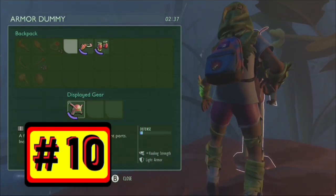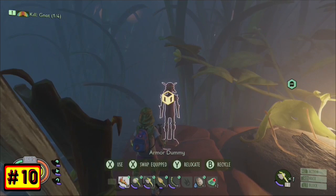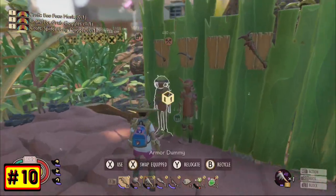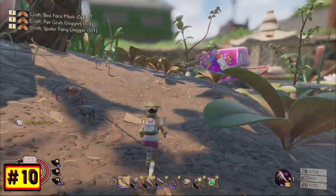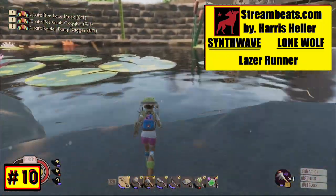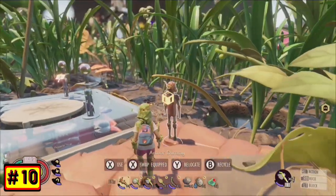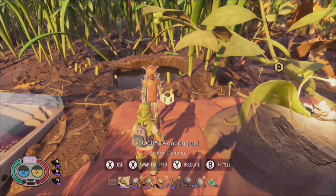Number 10. Using armor dummies is a convenient way to rapidly swap your armor for a variety of situations. I usually like to build an armor dummy close to the pond outfitted with some extra diving gear to make excursions into the pond more punctual. I also like to build these armor dummies at my build sites outfitted with ant armor to boost my stem and plant carrying capacity when constructing contraptions that can be many centimeters tall.